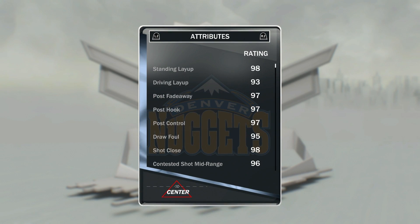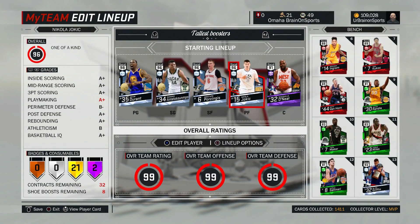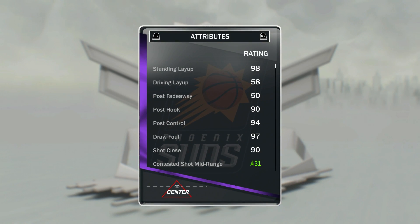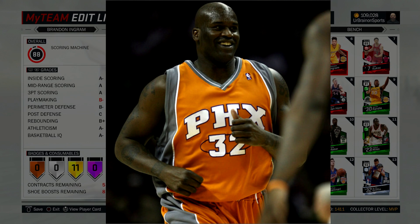And then at power forward — I don't know what the fuck kind of face this dude is making — but Nikola Jokic. This card is actually super nice. You need to put a ball control shoe on this dude as well to make him speed-boost. A lot of these players I needed to do that. And then at center we have Amethyst Shaq. 7'1" — the fact that Shaq can speed-boost is just crazy because the fucker weighs 325 pounds. That's a goddamn freight train, baby.